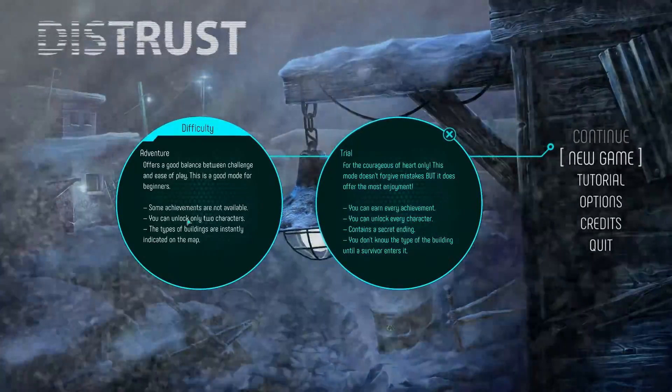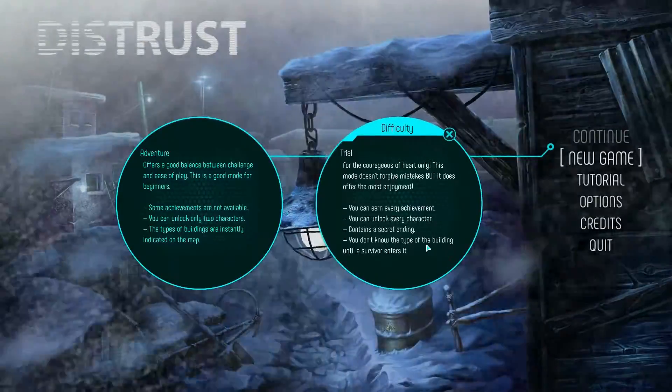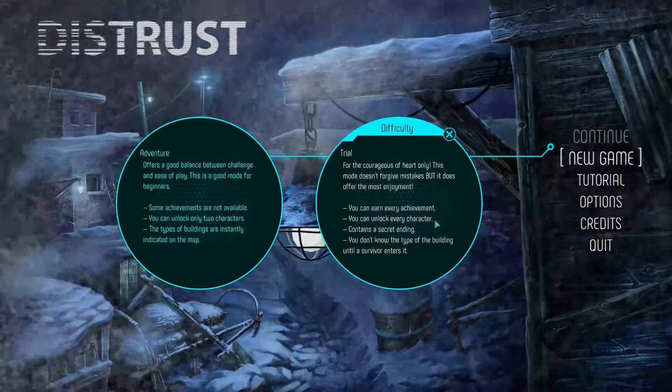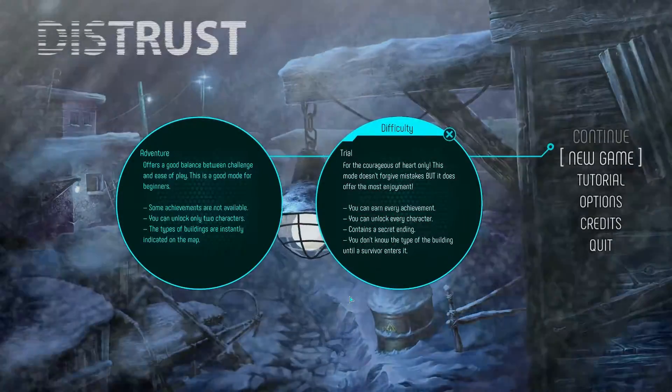One thing I really like already is that the menu is very straightforward. You can earn every achievement, you can unlock every character, and it contains a secret ending. I like that they just tell you right off the bat.